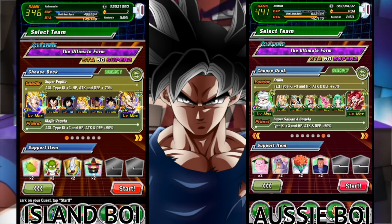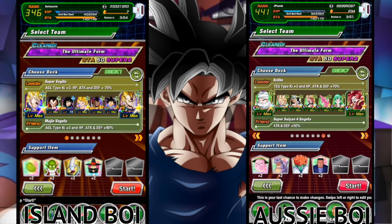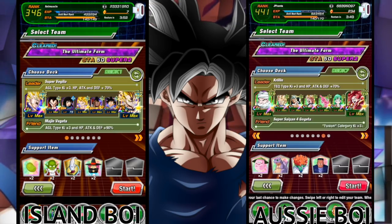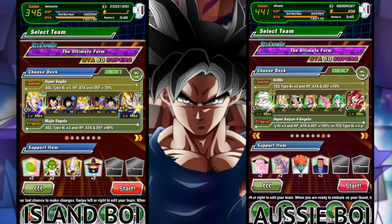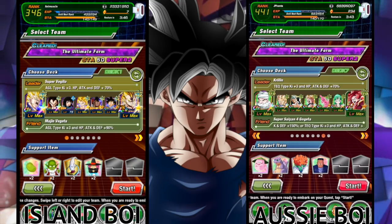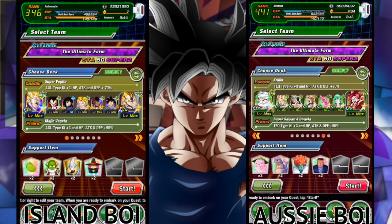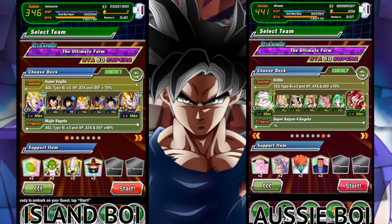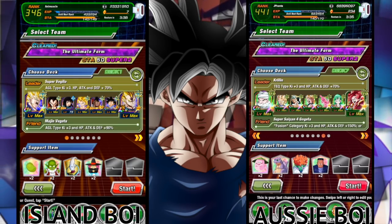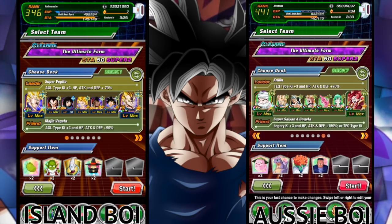Alright so my team is the Free to Play Krillin as leader, Kabba, Jackie Chun, Super Saiyan 3 Goku, Angel. We're going to run the Super Buu — this is like a balls out team, I have no idea how this is going to work. And then we have Bulma the Free to Play, and for our friend we have Super Saiyan 4 Gogeta. It is really weird.